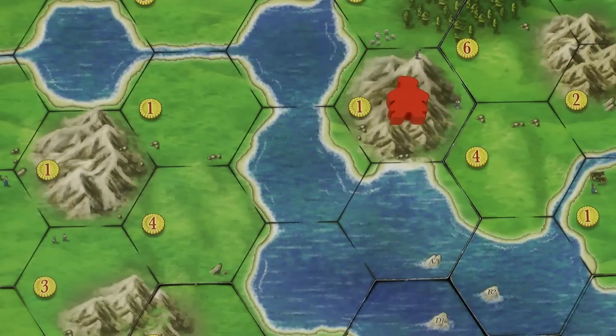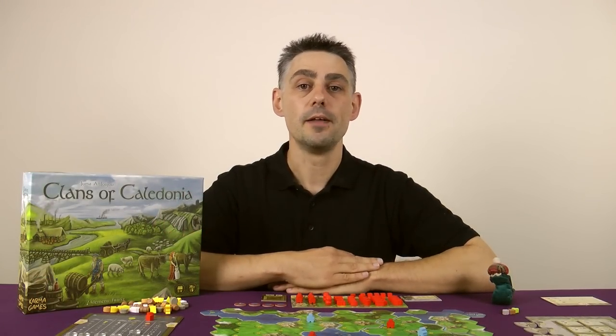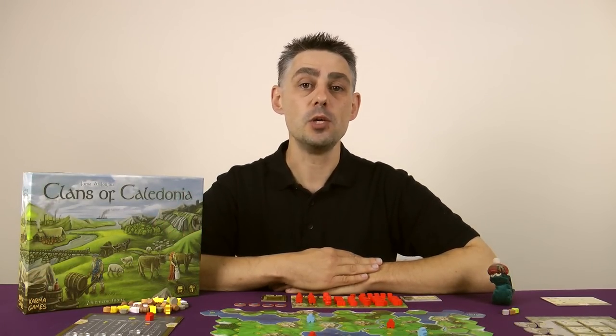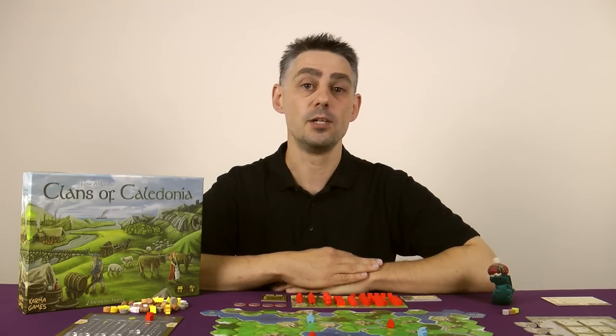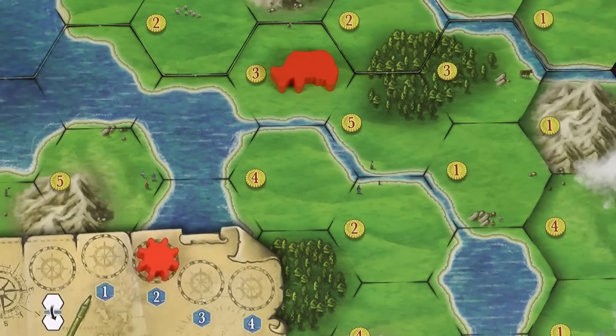For example you could expand from here to here. Each level of shipping allows you to expand across more loch spaces. Note however that no matter what your level of shipping you cannot jump over land spaces, not even along a river. For example even if you had 2 loch shipping you could not expand into here or here.